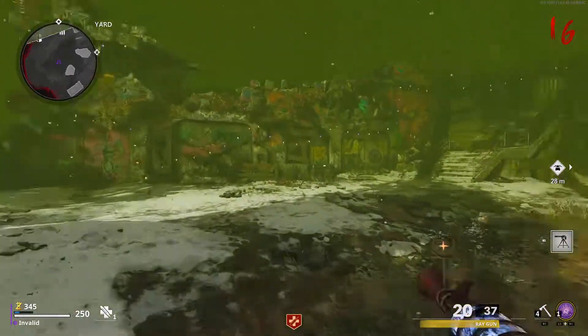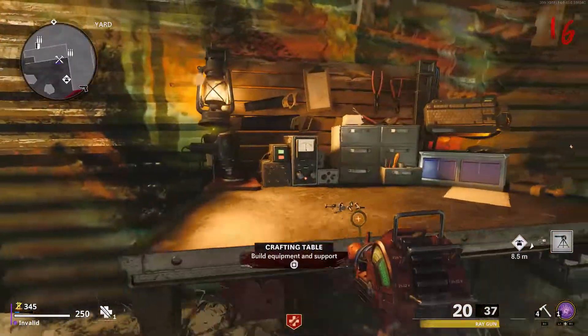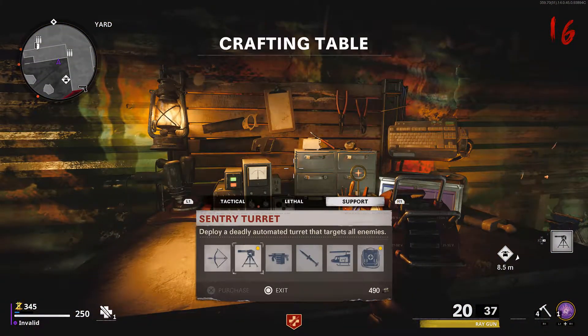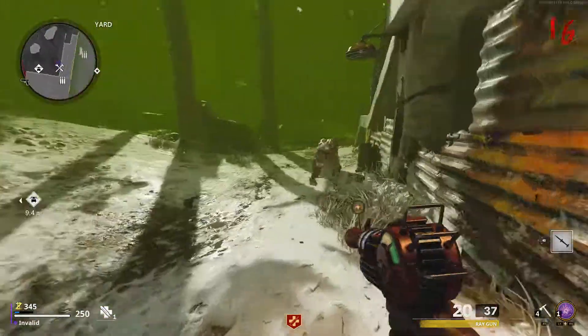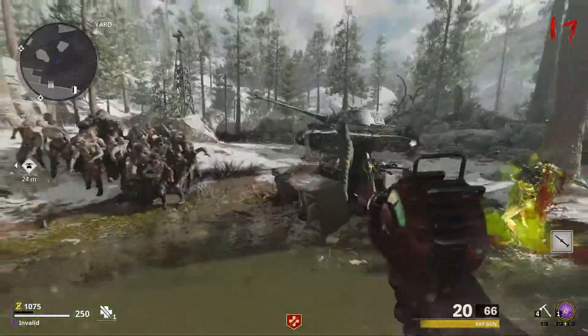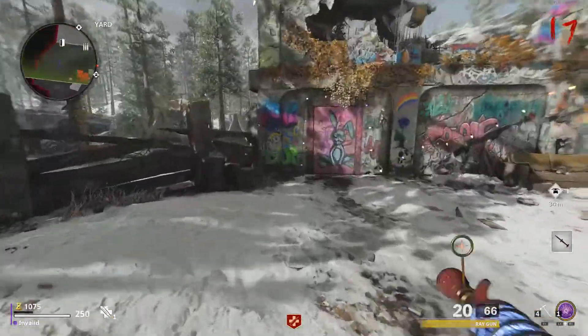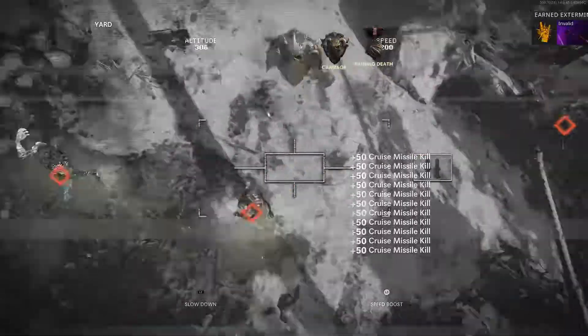In this video, I'll be talking about all the Season 1 changes and updates to Cold War Zombies, starting off with a brand new killstreak called the Cruise Missile. The Cruise Missile can be crafted at any crafting table under the support section for 150 high-grade salvage. The best way to use this killstreak is by hoarding up all the zombies and then calling it in. When you're in control of the missile, you can shoot two smaller missiles before the main missile hits the ground.